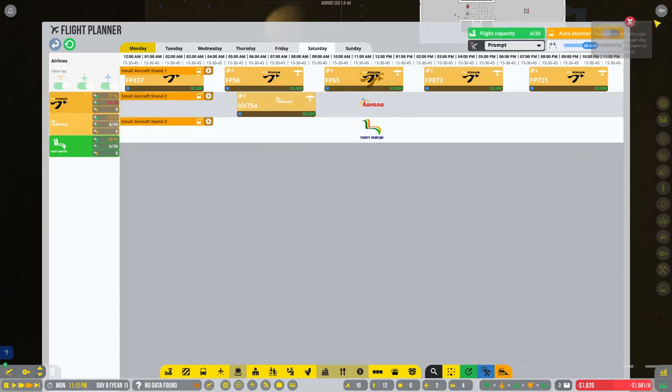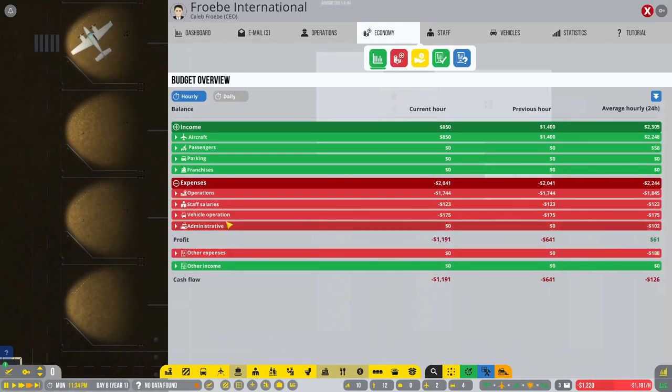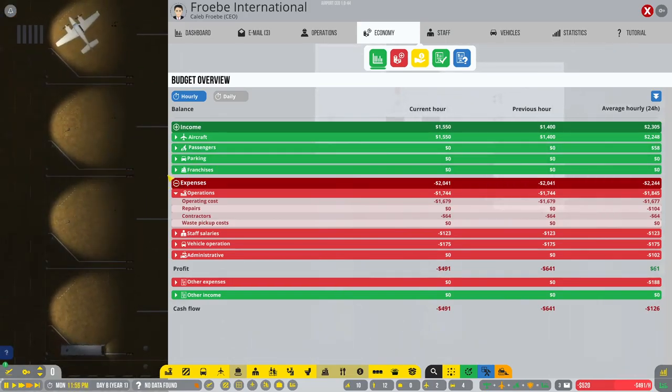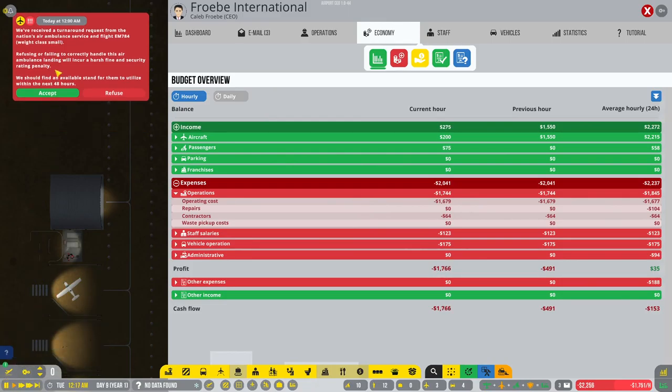They are not very happy, but what can I say — we have a very slim-to-nothing airport here and we are losing cash. How are we losing cash? We're not making any money from aircraft, mostly because we don't have any turnaround services. Let's refuel — service available stand to them within the next 48 hours.